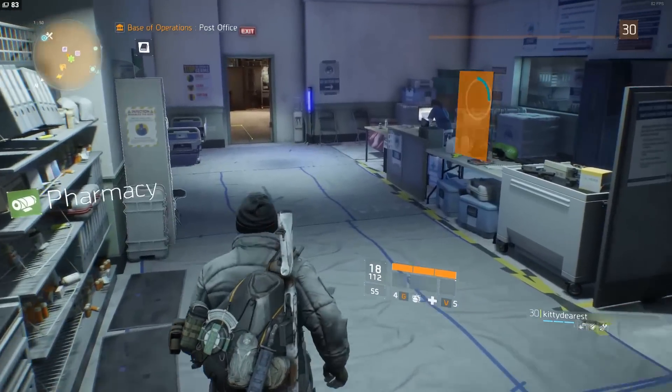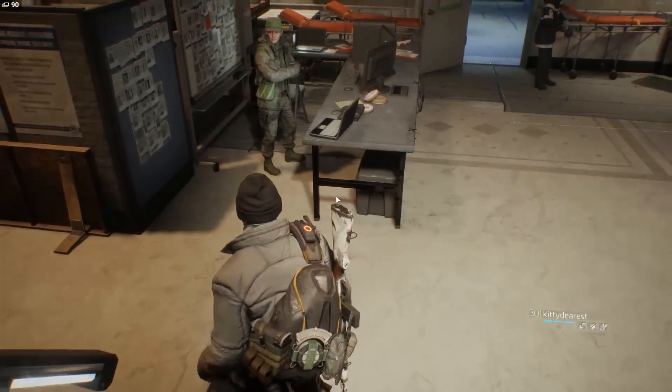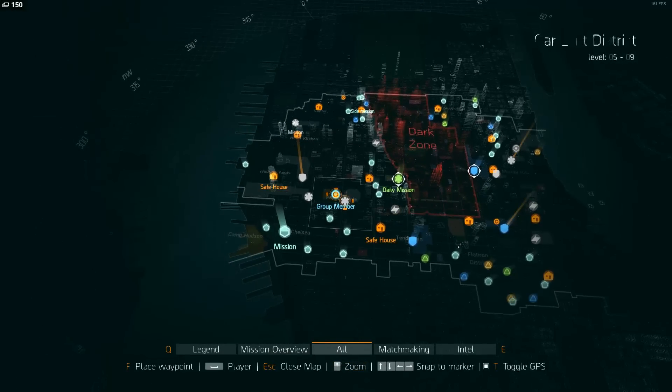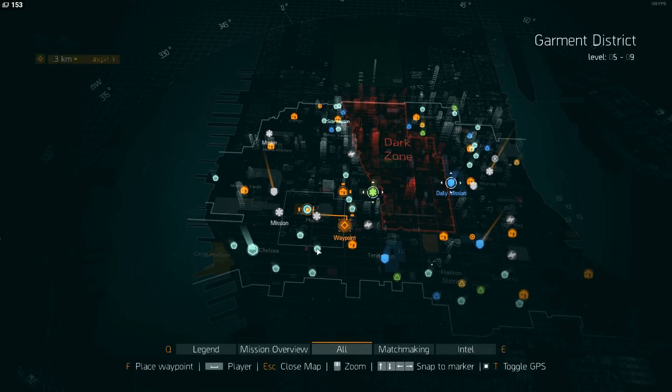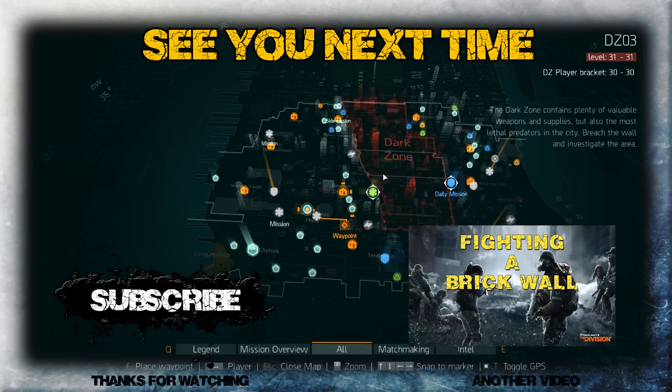One last thing — you can actually get item level 31 weapon drops from the hard and challenge missions. Those aren't only locked away in the dark zone. I don't know if it's intended or accidental, but I've been in multiple groups running hard or challenge missions where somebody gets a level 31 yellow gun — I believe it's the Cassadius, however you pronounce it. I've seen two of those drop in hard missions, which is insane. Hard missions are fairly easy once you pick up purples from the vendors.